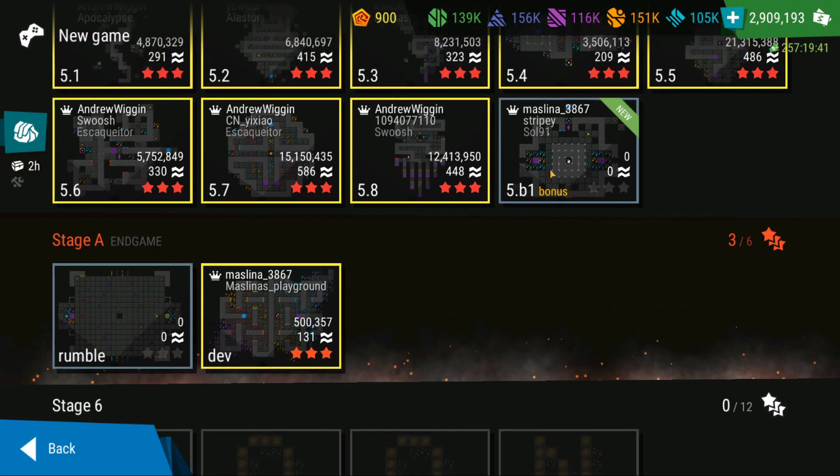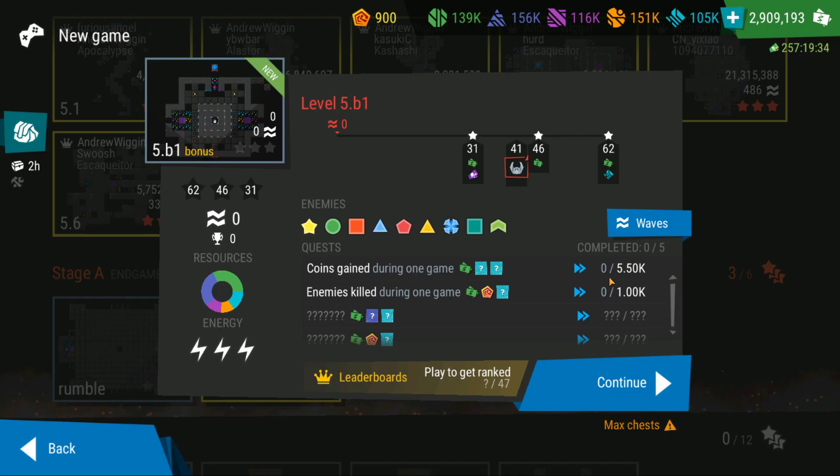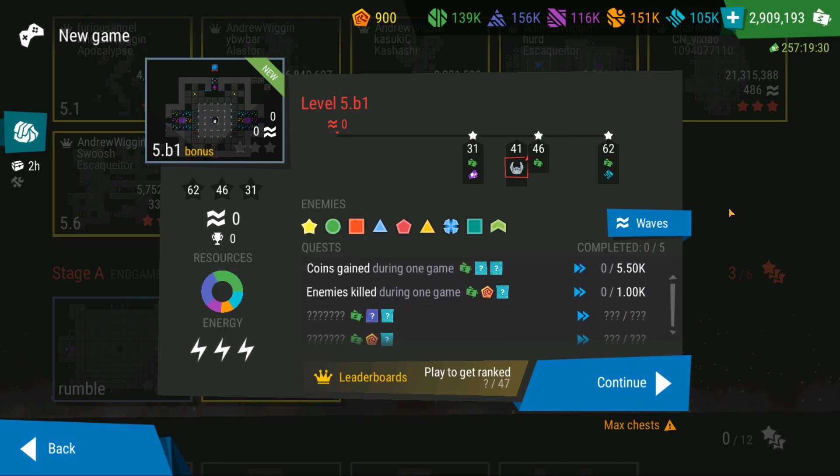All these bonus levels are going to be exactly the same as the other ones, but the amount of quests that you have are less — you only have 5 total quests. And you can see the amount of waves you need to reach to get the 3 stars as well.